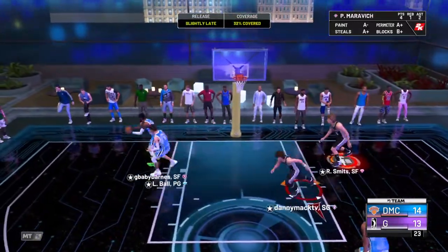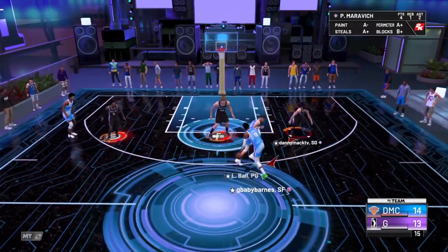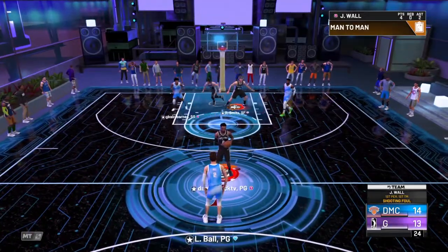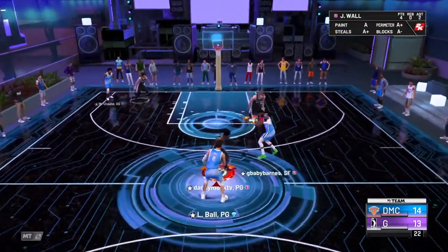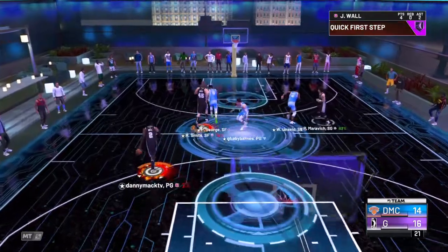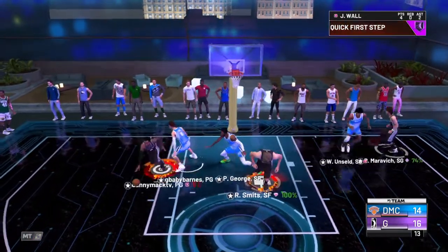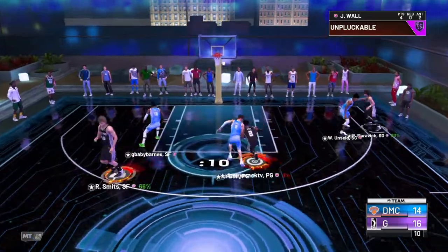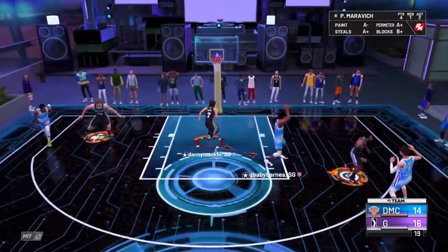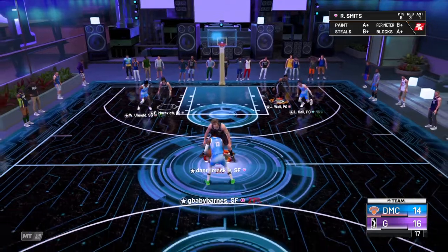John Wall is on takeover mode and John Wall misses the open — 33% covered, really? Good foul — why did he not look covered when I shot that jump shot, 33% too. Green light for Paul George and we down by two, 16 to 14. Rick Smith from three — definitely a questionable shot but it's a Rick Smith video so I was trying to pull up from three, and yeah we missed.